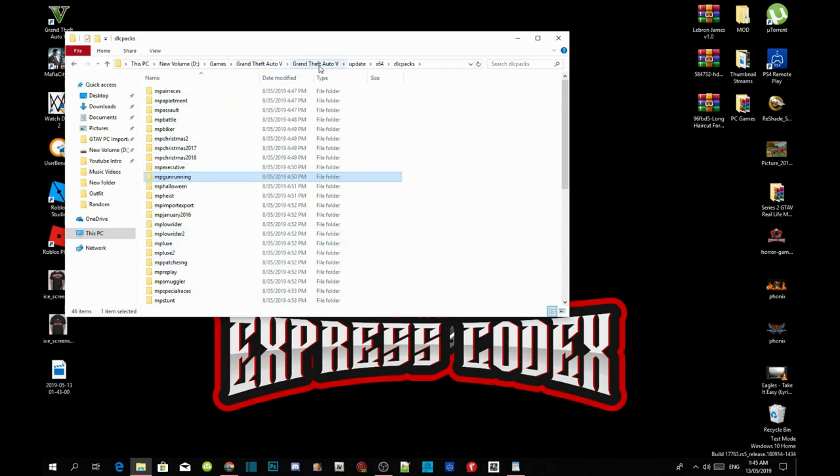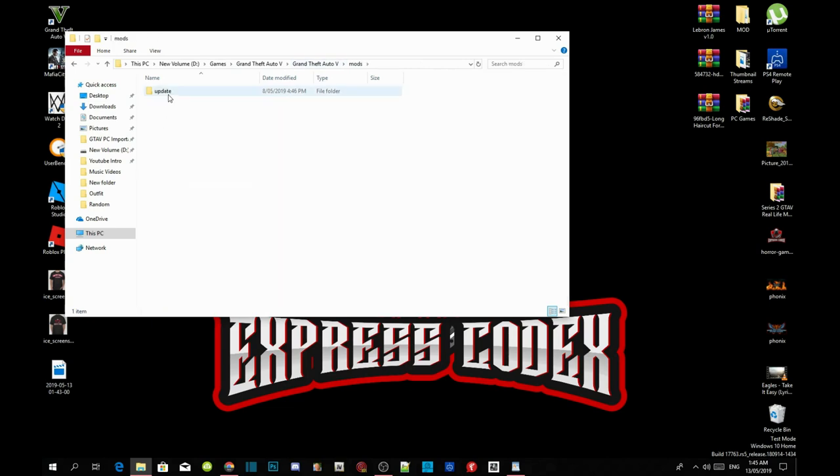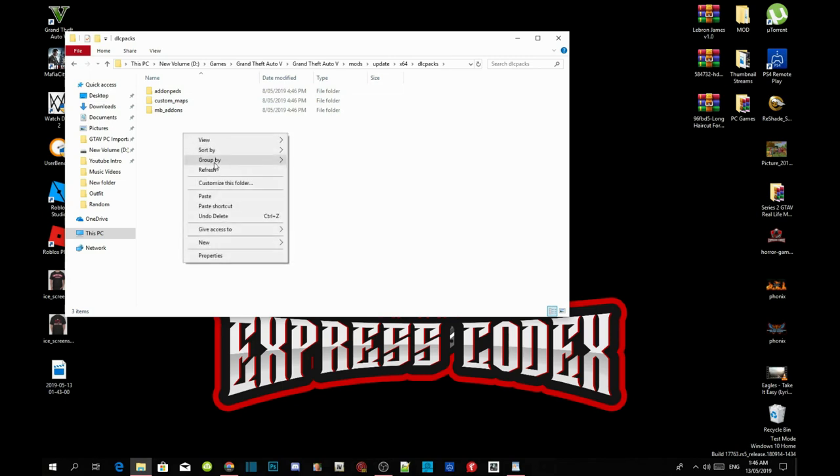Now go back to your Grand Theft Auto V main folder and go into your mods folder, go to update, then x64, then dlcpacks, and paste your mpgunrunning folder inside your dlcpacks.